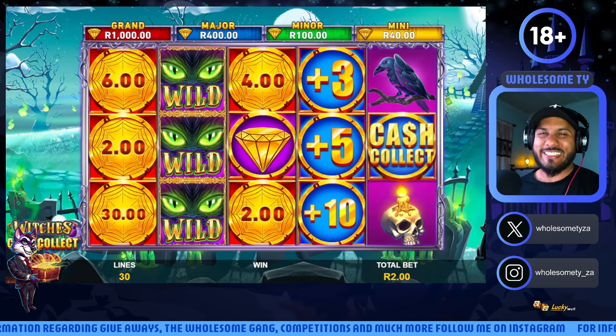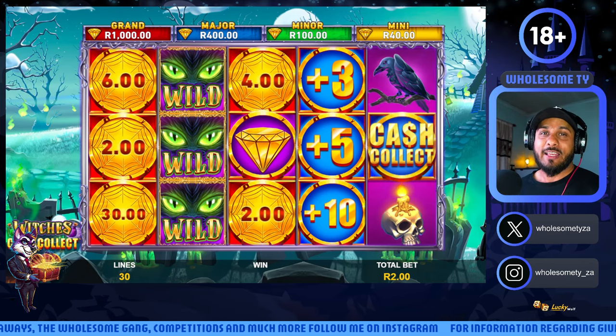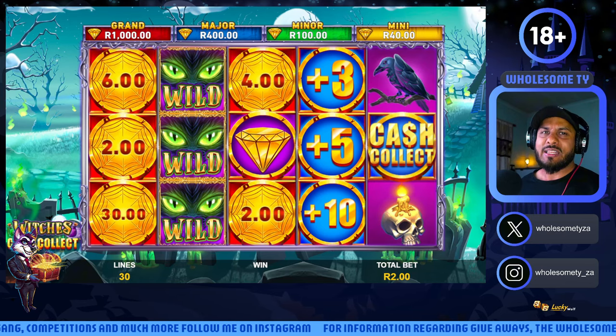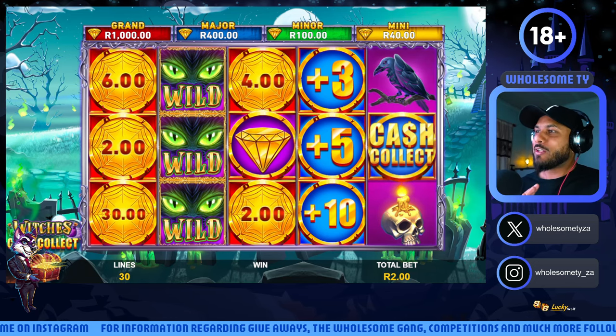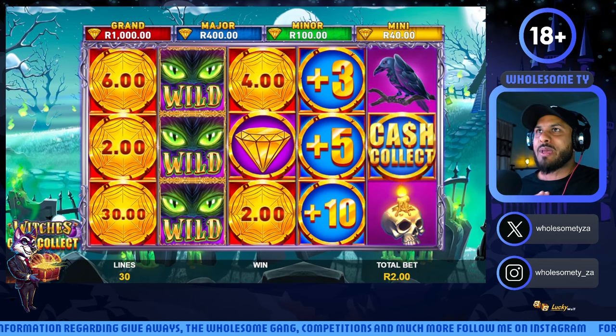What's up awesome gang, it's your boy Ty aka the Milkman, and we're back again with the purple team. We're playing the Witches Can Collect — we got about 190 bucks, where is my balance?